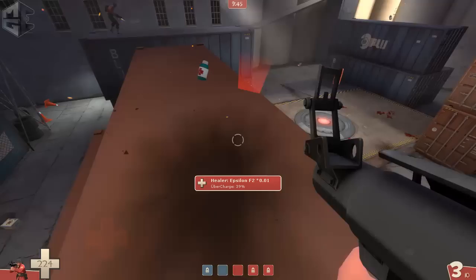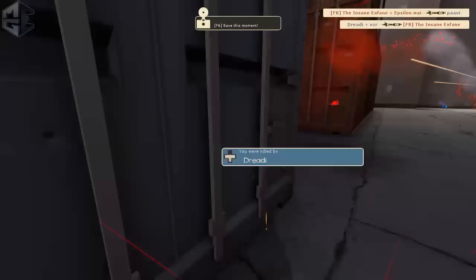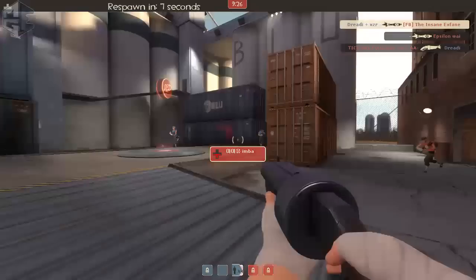I jump up to the container to see if I can see anybody. I spot the buff and jump at the medic, calling it to the team and taking him down. Now we have to make sure our own medic doesn't get taken down, while at the same time we don't really want to lose third.